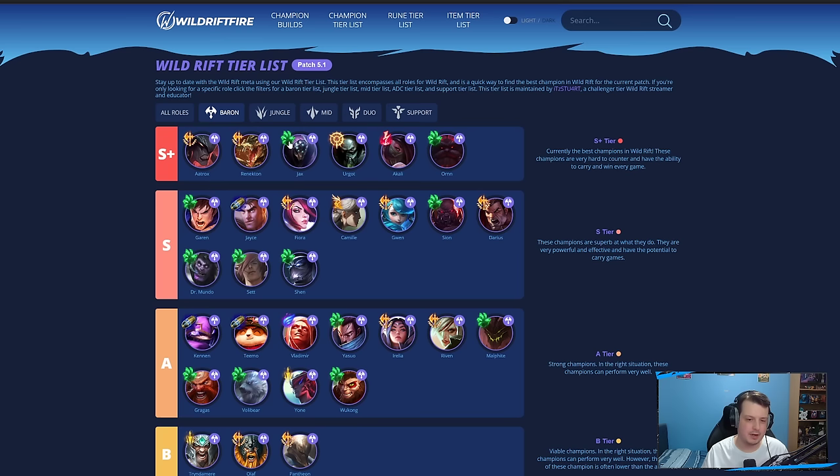Jax never really built Hullbreaker last patch — it was kind of situational. But now Jax has the light version of Riftmaker, meaning more true damage, more healing, and items in general for Jax are really powerful. Urgot, even after the nerfs, is still an incredible tank that does incredible damage — the champion is still incredibly powerful. And Akali is one of the best AP champions in the entire game right now. She benefits from every single item that got changed this patch — Deathcap, Infinity Orb, Riftmaker — all synergize really well with Akali, which is why she sits in S-plus tier.